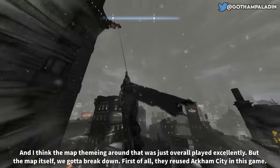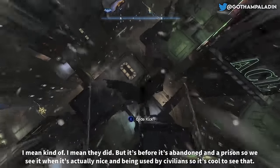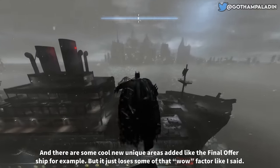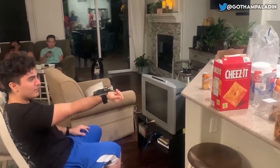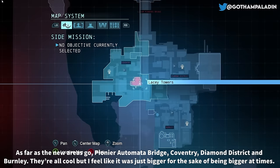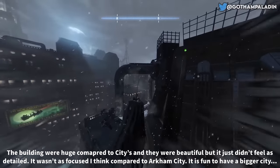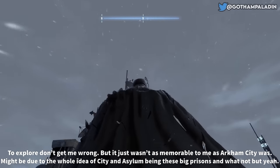As for the map itself — they reused Arkham City in this game, kind of. It's before it's abandoned as a prison, so we see it when it's actually nice and being used by civilians, which is cool. But since we've already seen this area before, it takes away some of that wow and discovery factor. As far as the new areas go — Pioneer Bridge, Coventry, Diamond District, and Burnley — they're all cool, but it just felt bigger for the sake of being bigger at times. The buildings were huge compared to City and they were beautiful, but it just didn't feel as detailed or as focused.